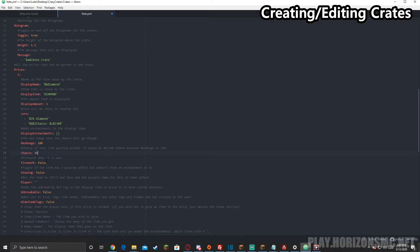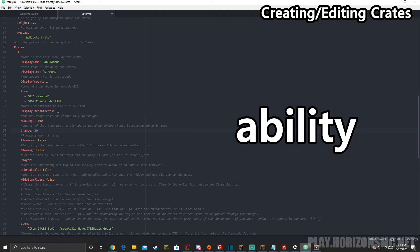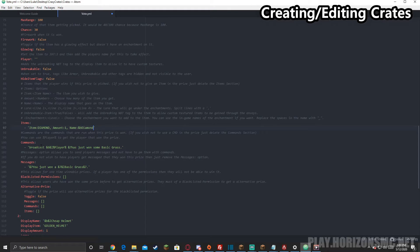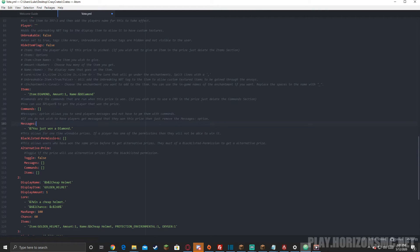We have the option to launch a firework when the prize is won, and the option to make the item glowing. For the actual items, we want to add a diamond with amount one and name 'blue diamond'. Here you can add commands that will be executed by the console when the prize is won — I'm going to remove this for the diamond prize. For messages, we'll change that to 'you just won a diamond'. We'll go over blacklisted permissions in a little bit. Now that our first item is complete, let's move on to our second.